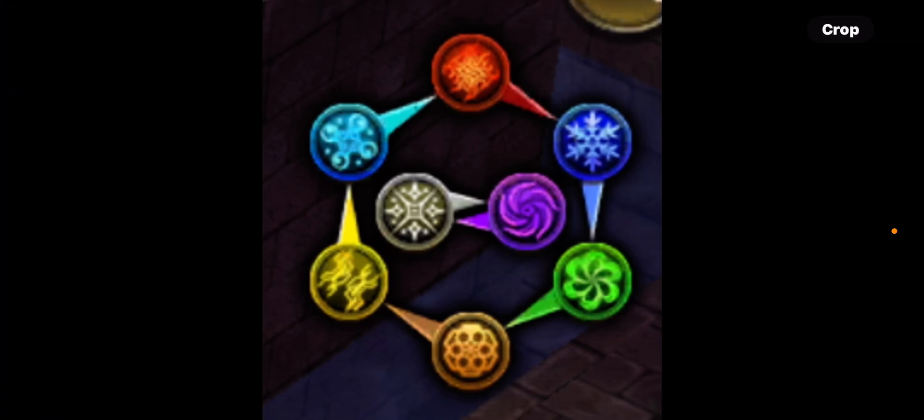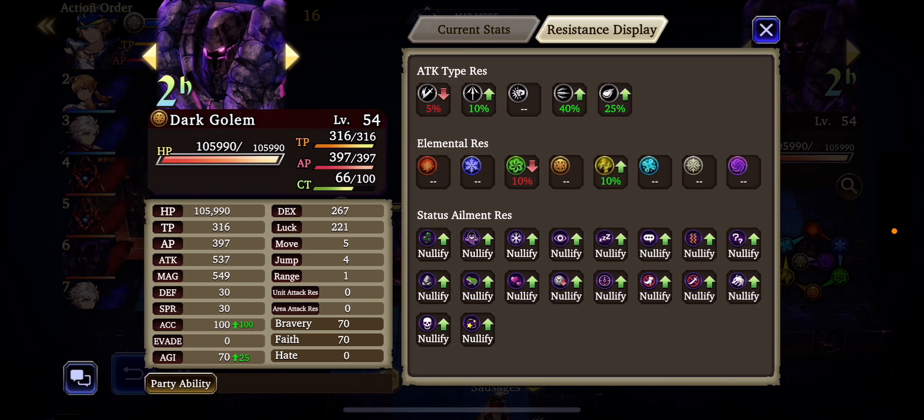Earth is weak against wind and it's strong against lightning, and it even says that under elemental resistance. If you have no wind units to bring against this boss, it's better to use any other element than lightning to achieve this raid, because if you bring a lightning team, he's just going to be able to knock them out and they're not going to be able to touch him so well.